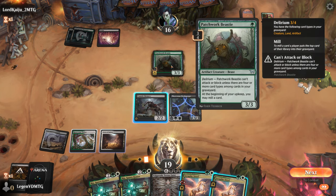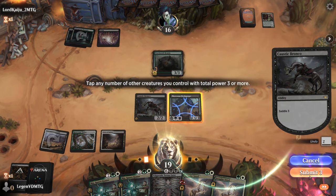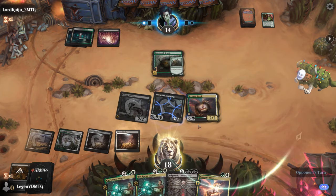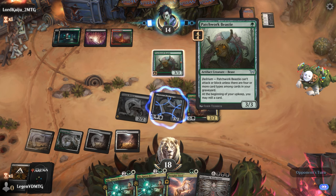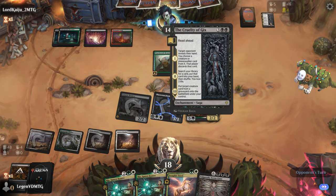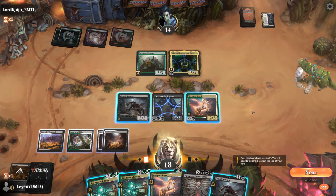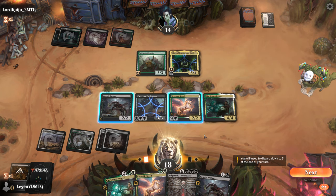We add creature and artifact to the graveyard for delirium. We have to watch out the Beastie doesn't suddenly get to block — the only relevant instant is Cut Down, which removes Bronco regardless. We don't want to reveal Steed beforehand, otherwise they'd Cut Down Steed and ambush Bronco. We play Steed in second main. Next turn, we saddle the Steed by tapping Rip to find more action. If Rip finds Kona we can cheat in Valgavoth. The opponent enabled delirium by milling an enchantment plus Cruelty — a way to reanimate Valgavoth, which is already conveniently in the graveyard.